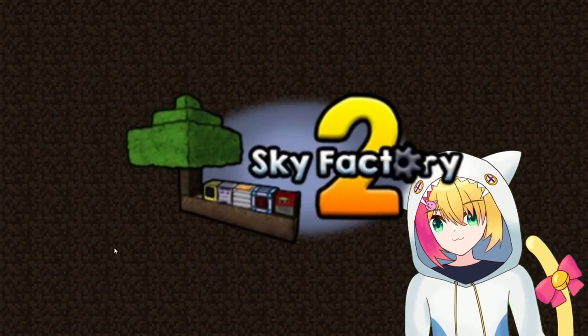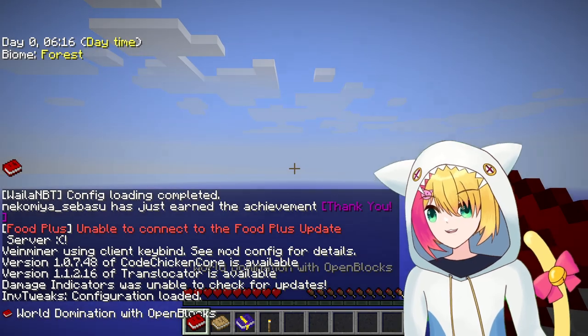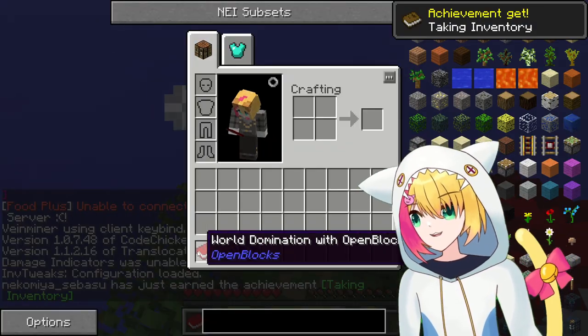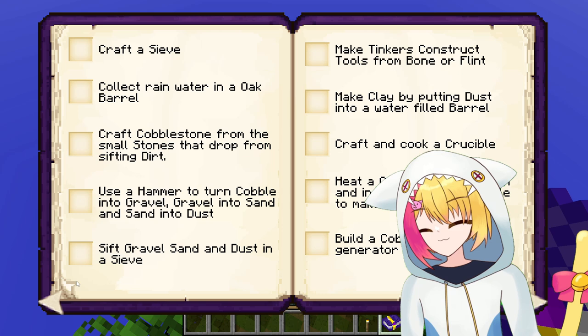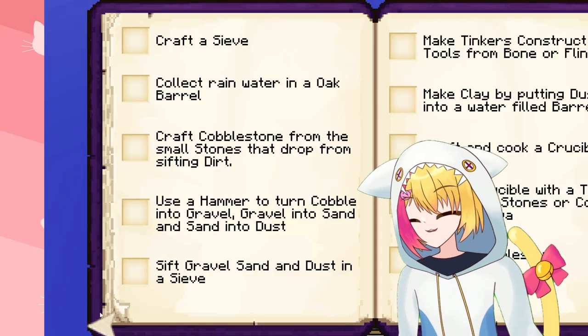Sky Factory 2 is a Minecraft modpack that completely upends the traditional progression path, setting you in a tree on a single dirt block in the sky, surrounded by void. I created my world, then perused the achievement book, which described our starting situation and contained a list of achievements to guide my progress through the modpack. First was the Wood Age, whose tasks involved setting up and obtaining basic resources.